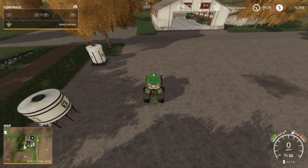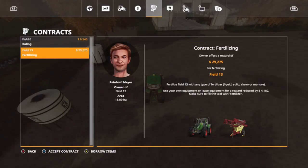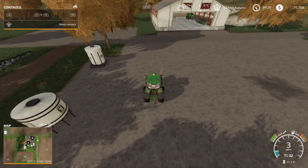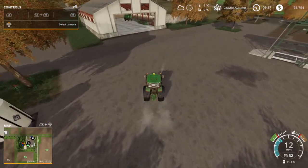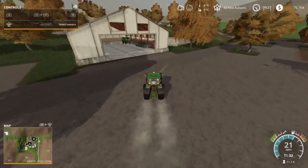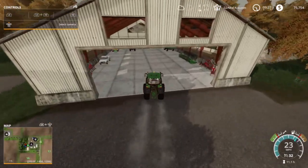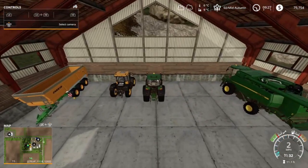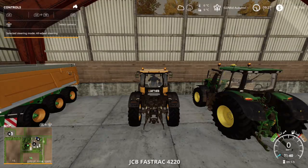Let's check out the contracts — see if that 30,000 fertilizing job is still there, and it is: 29,275 minus the cost of fertilizer. Let's accept that and then we'll put the John Deere back in the shed, grab the JCB and the fertilizer sprayer, and get to work. We've got to find field 13 — it's pretty big, that's why it pays so much.